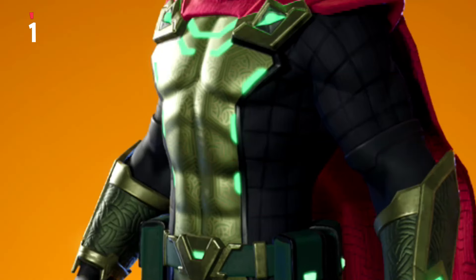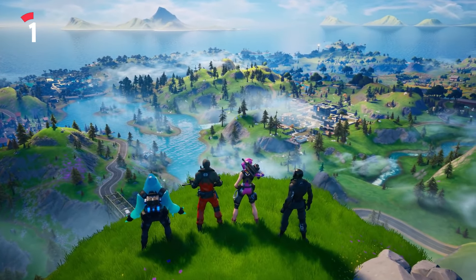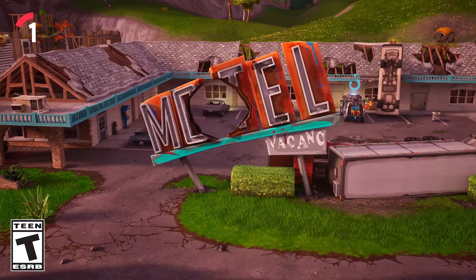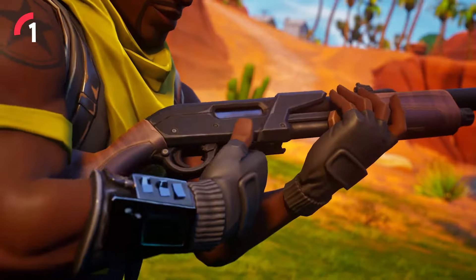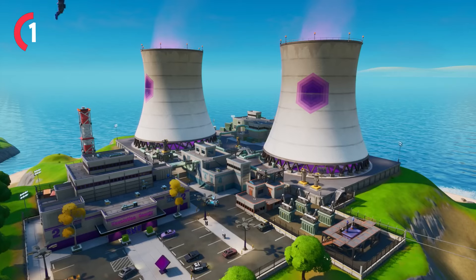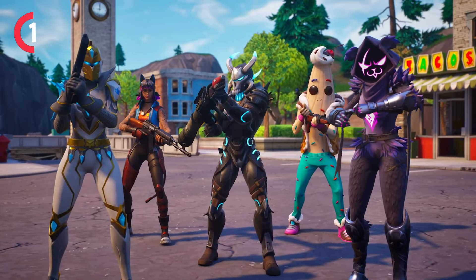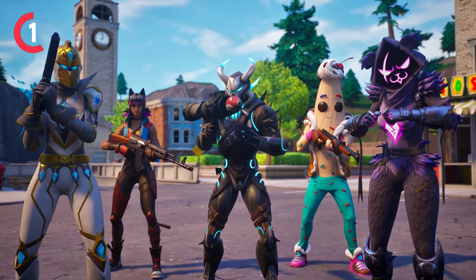Next month, starting on November the 2nd, we will be getting a Chapter 2 OG. Last year we got Chapter 1 OG and it blew the internet up — everyone returned to play and it was insane. From reliving the live event to mashup Battle Pass skins, it was honestly amazing. And this year we're going to be getting a Chapter 2 map return, starting with some of the Battle Pass skins. Last year we had the most popular skins mashed up, such as Omega Rock, Lil Split, Renegade Lynx, and many more.